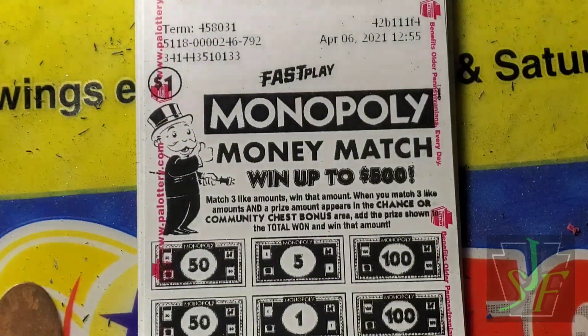Now we've got the big twenty dollar Monopoly Fast Play. When any of your numbers match any winning number, win the prize shown. When the winning prize amount is on a house, win four times the prize shown. We also have a railroad bonus at the bottom — for each train symbol that appears in the railroad bonus area, add twenty-five dollars to the total and win that amount. First ticket: 3, 4, 15, 17 and 21, 30, 36 — nope.